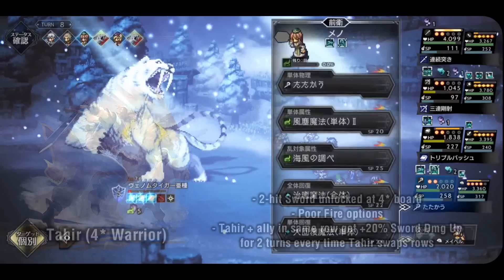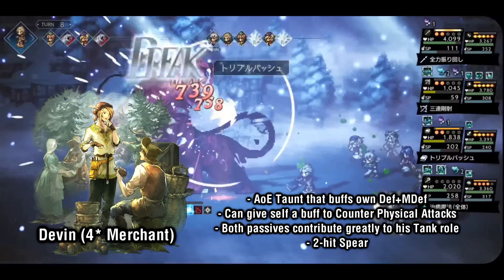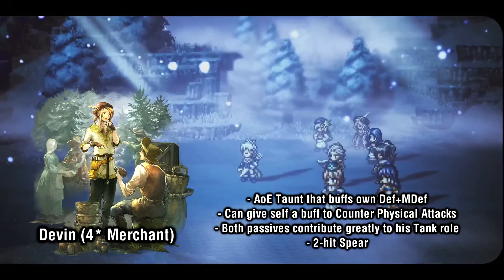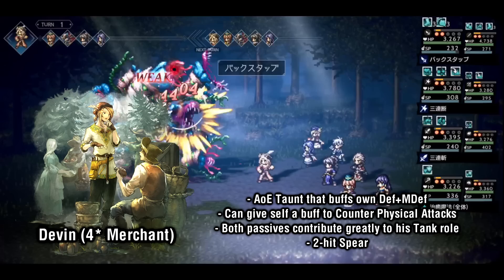Next up we have the merchant class, starting with Devon, who is basically Gilderoy Jr. He has an AoE taunt that also buffs his own defense and magic defense, as well as a counter stance, exactly the same as Gilderoy. He also has 2 very strong passives: one gives him bonus defense for the first 3 turns of combat, and the other regens some of his health for free every turn. On the offensive side, he gains access to 2-hit spear fairly early at his 2-star board. If you're looking for a budget tank, Devon's your boy.